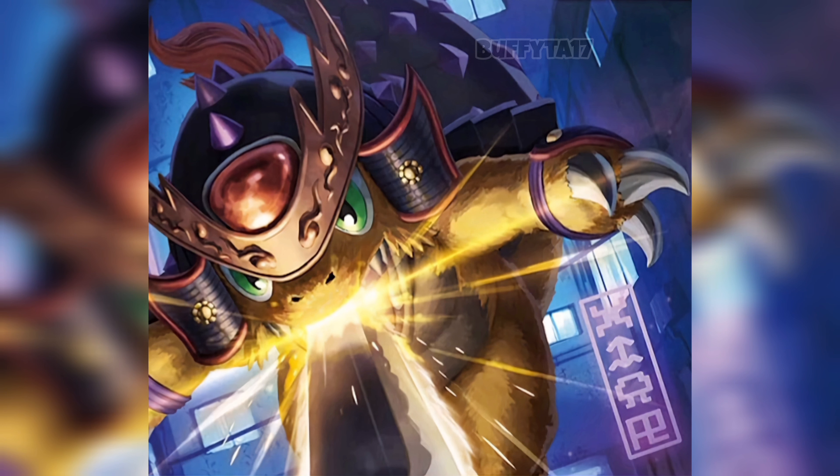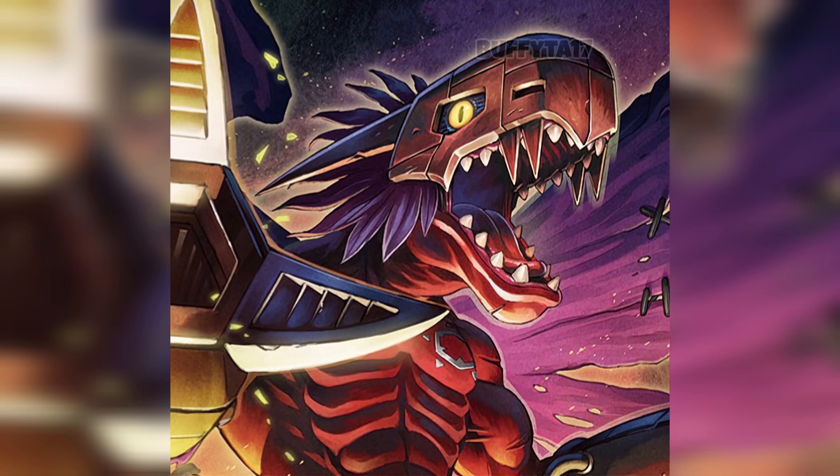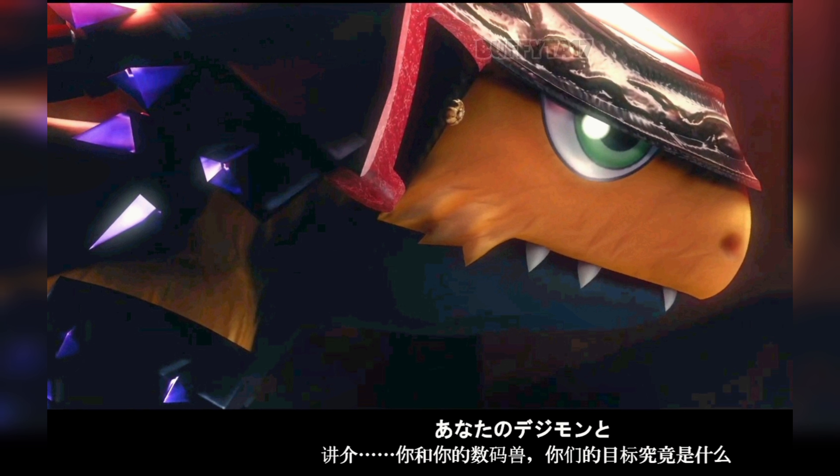Yulin, now part of the police force, sees her priority as arresting So-C-affiliated codecrackers to prevent interference in the digital world. As the battle intensifies, Doramon and Kosuke prepare for a showdown against the encroaching Cargo-Dramon formation. Kosuke observes that the Cargo-Dramon are searching for them, prompting Doramon to digivolve for a decisive confrontation. Kosuke expresses determination to reunite with their partners and set a trap for Yulin and Ryudaman, with the chapter ending on his resolve to find the Black Agumon — Seiya's partner Digimon.